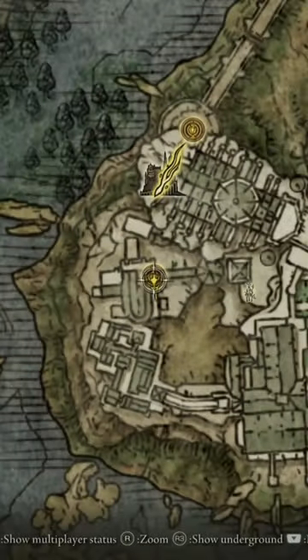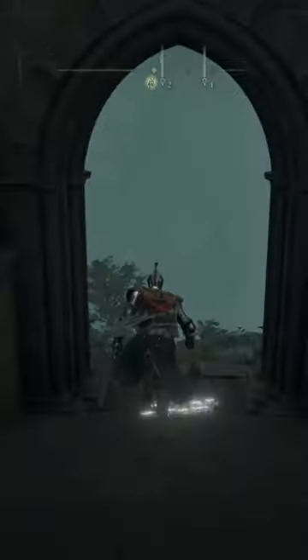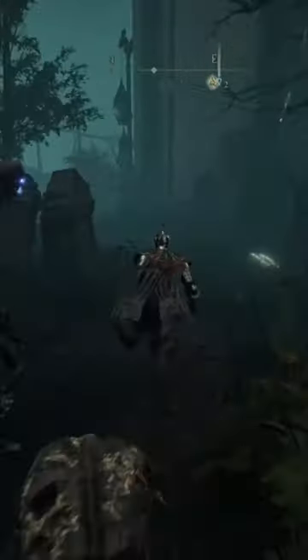This is how to get the carrier note armor. First, you have to be at the site of grace at the Church at Kaku. Walk down the stairs and go through this grave wall. You do have to complete the second boss of the game to get to this area.